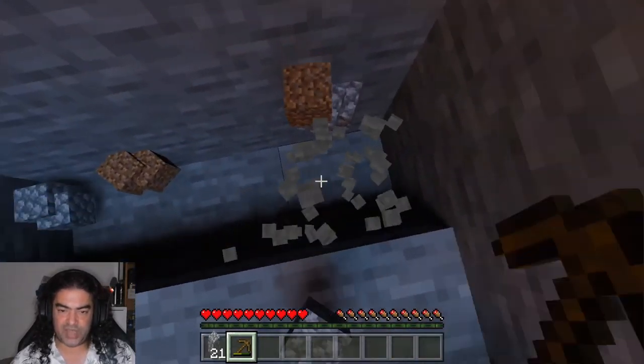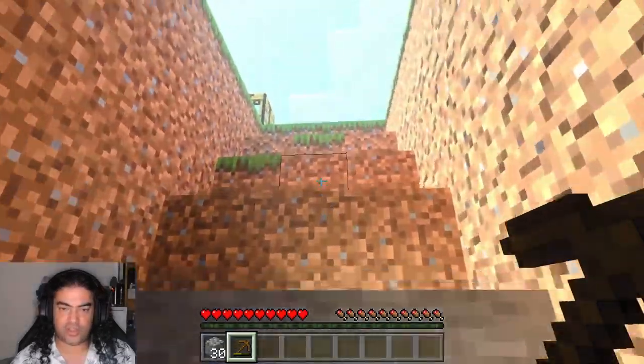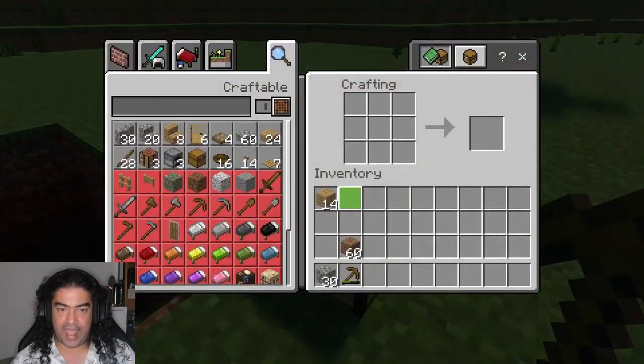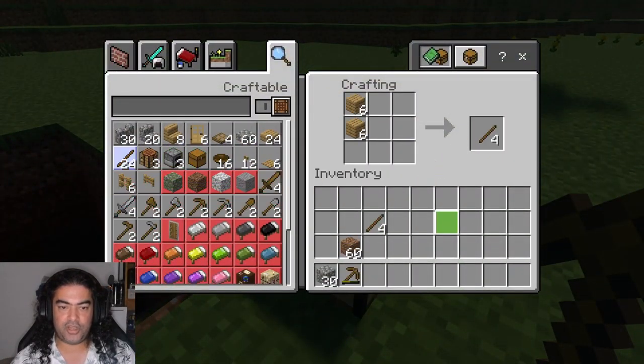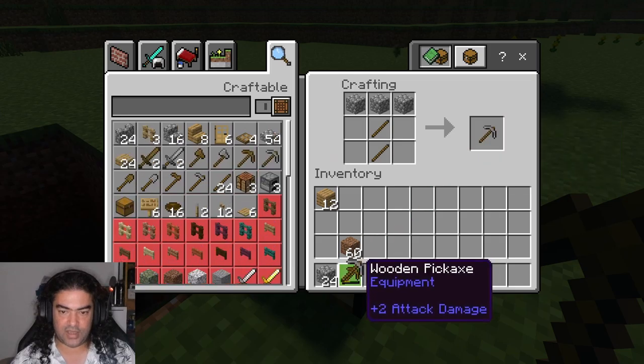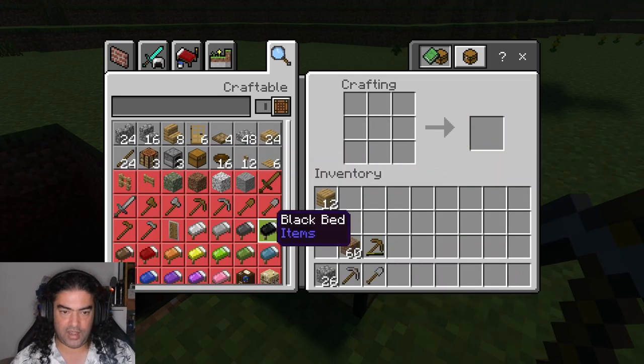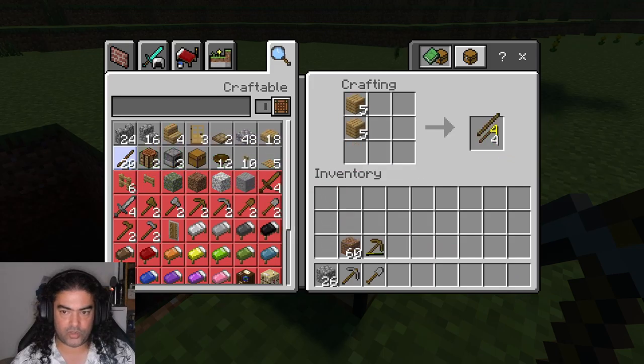Cobblestone holds up well — if a creeper blows up on stone it only destroys a couple of local blocks. So if you make a mistake and a creeper gets to your front door and explodes, you're not going to do as much damage to your house. Let's upgrade our tools now that we have enough cobblestone.